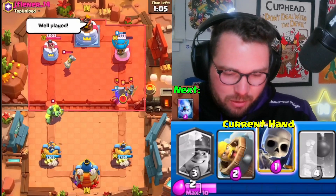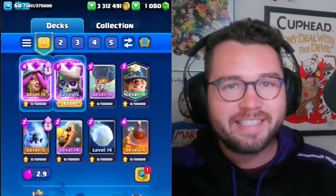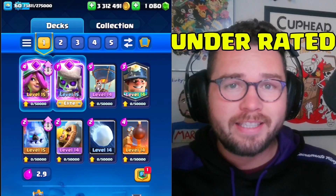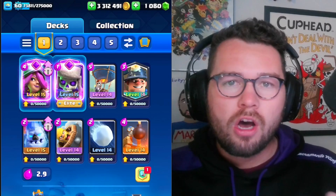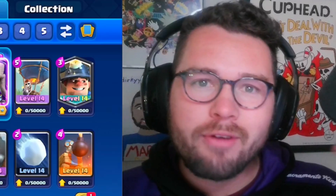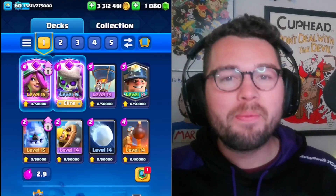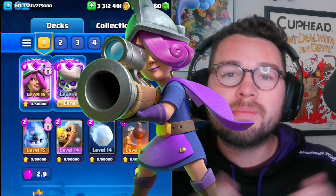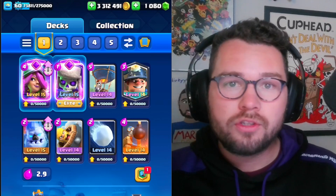What is up gamers, it's Jerky here and today we're gonna be using one of the most underrated decks in the entire meta. Hog rider cycle? Never heard of them. It's all about this 2.9 elixir balloon cycle deck featuring the new and improved evolved musketeer.